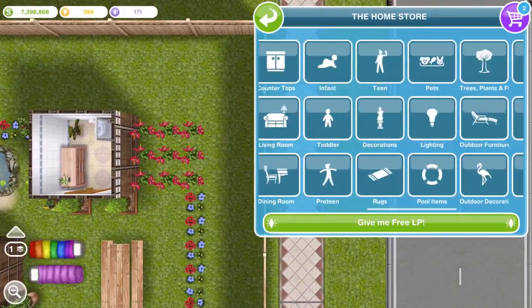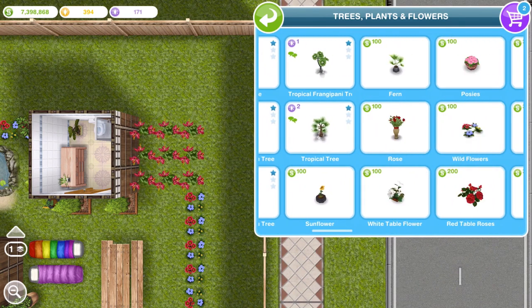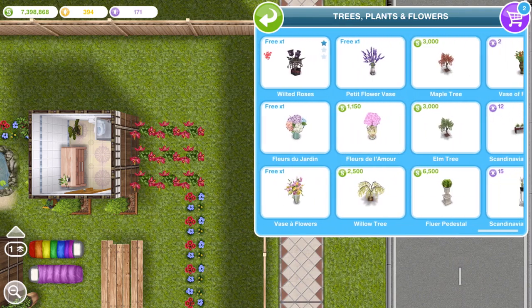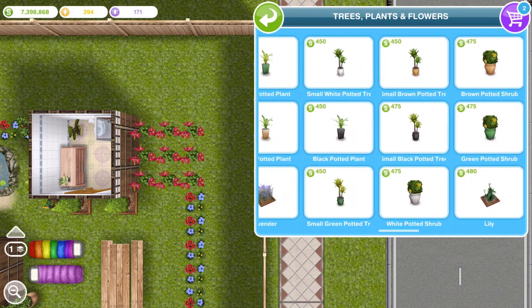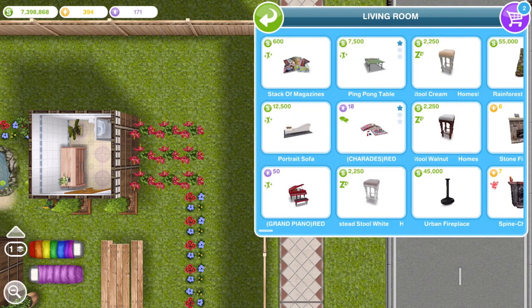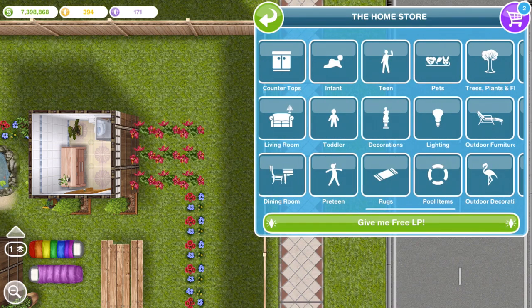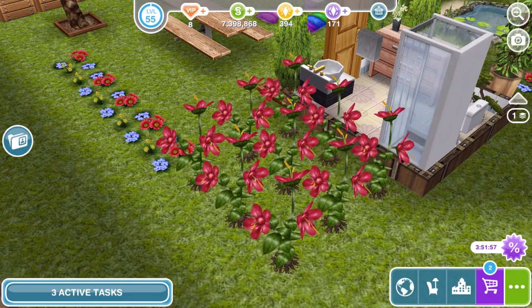And I can actually buy them as well. If I go into trees, plants and flowers, the red flowers should be here I think — the red piano is there for me to buy. Going into the living room — yes, you see the grand piano in red, I can buy that there. I'm not sure why I can't buy the flowers, but I do have the red flowers.